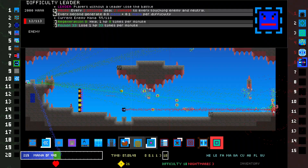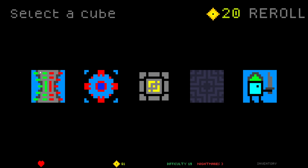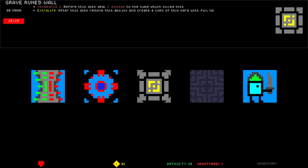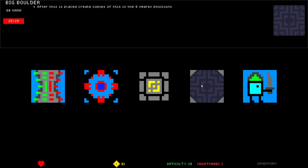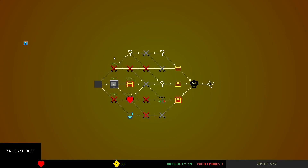They do have a lot of max HP — because of these Leader Reinforcements. Now we get to choose from five. Retribution Walls. Blood Reactor: every two seconds, if there's an ally on all four touching positions, deal one damage to each of them and generate 10 mana. Brave Ruined Wall — extra life, vengeance. Big Boulder: after this is placed, create copies of this in the nearby eight positions. Kind of cool. I think I'm just gonna take this. This one after it's created gains 0.5 extra HP for every enemy.